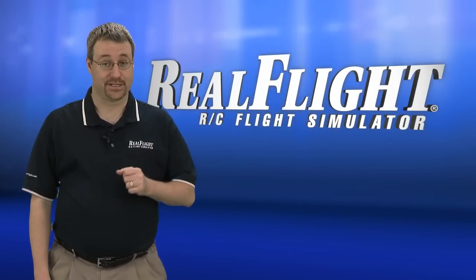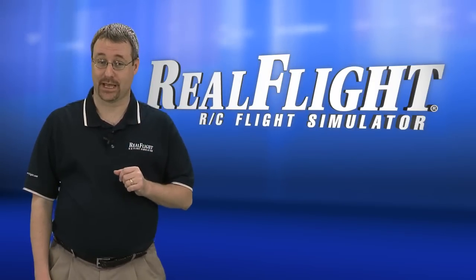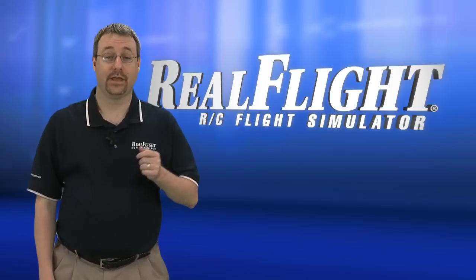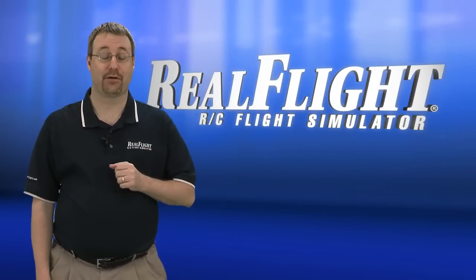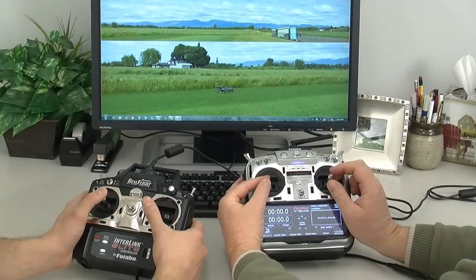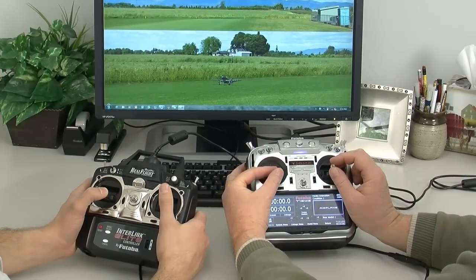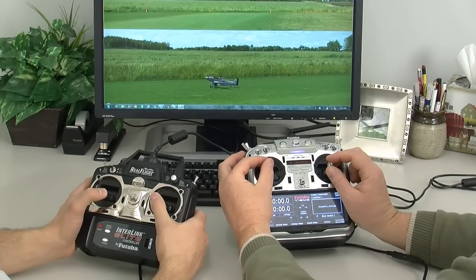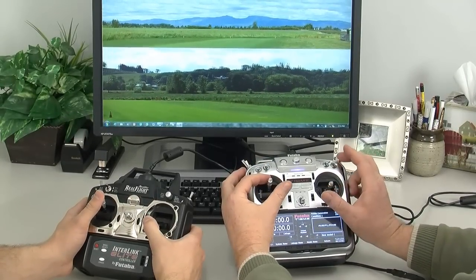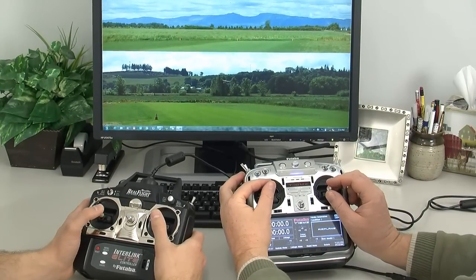To fly some RC simulators, you have to use the same transmitter that you take to the field. You can do that with RealFlight, but the Interlink Elite saves a little wear and tear on your radio equipment. And it lets you enjoy RealFlight with another pilot at the same time on the same PC. Using a built-in interface, one pilot flies with his own transmitter while the other uses the Interlink Elite. Only RealFlight allows that.